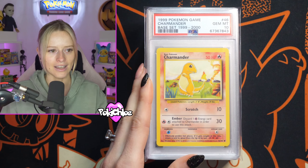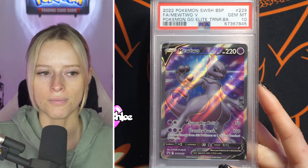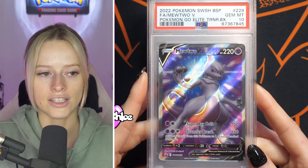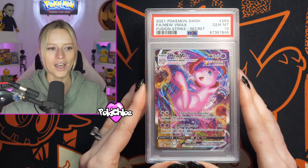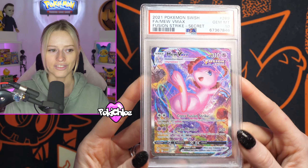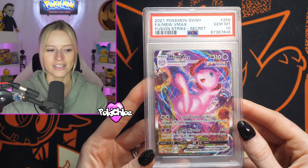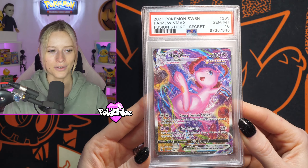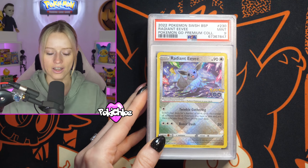Very happy with that. We're then going in with the Growlithe — again base set fourth print — PSA 10. And then we have got the Mewtwo V promo. This is the ETB promo from Pokemon Go that came out earlier this year, coming back in a PSA 10. We have then got the Alternate Art Mew VMAX from Fusion Strike — I love this card. I give Fusion Strike a hard time; it's not one of my favorite sets, but it has some incredible alt arts. I feel like we don't give it enough justice — so there we go in a PSA 10, very nice.